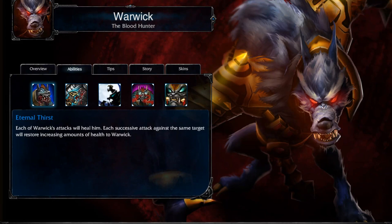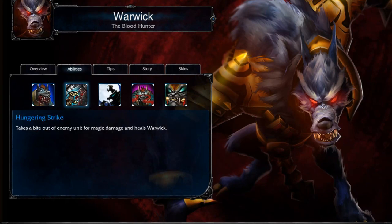His passive is Eternal Thirst where each of his attacks will restore some health to him. This really makes him one of the best junglers, if not the best jungler in the game. This coupled with his first ability Hungering Strike, where you deal magic damage to an enemy and restore health to yourself, will make your jungling route super efficient.